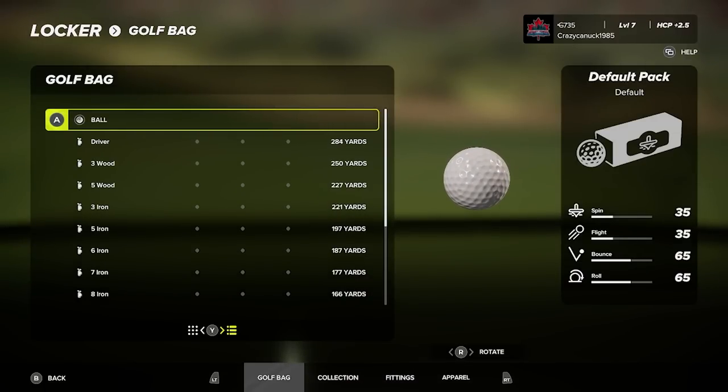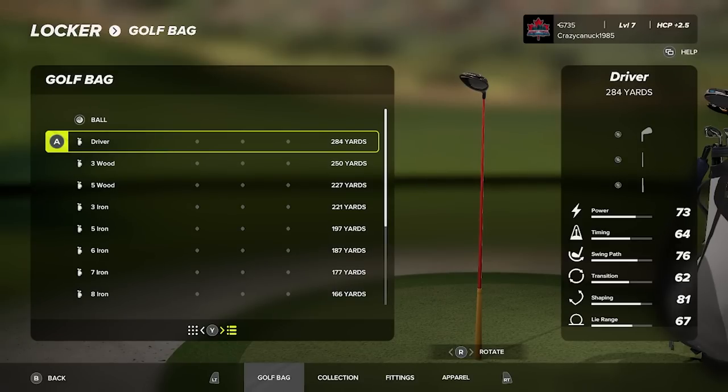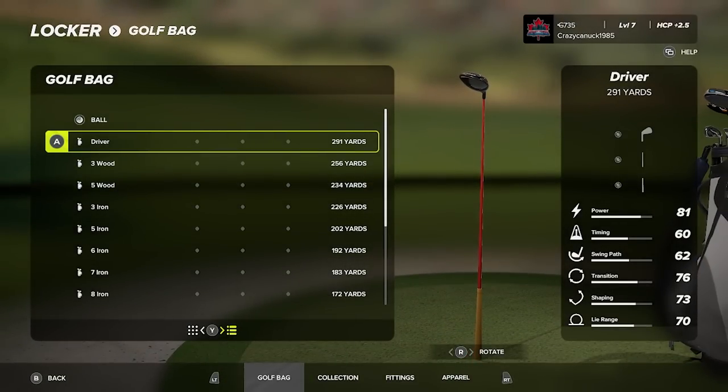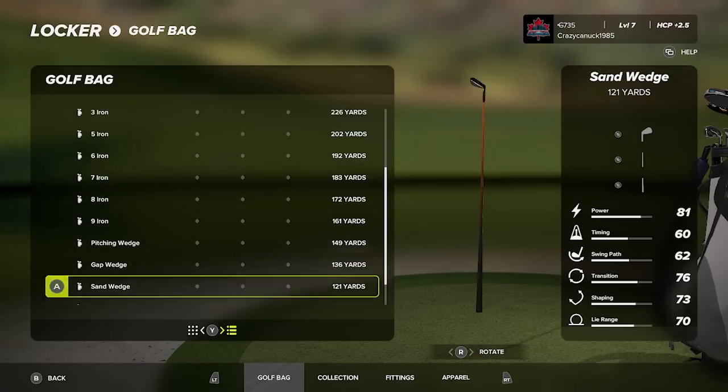Next is the Sculptor build — the draw, fade, and spin build — with 73 overall power, and the driver tops out at 284 yards. Finally, the Powerhouse build starts at 81 power, and you already have a 291-yard driver in the bag. Here are the rest of the clubs for a stock Powerhouse build.